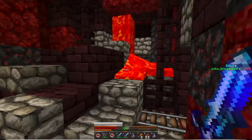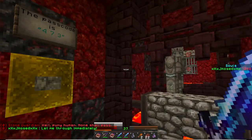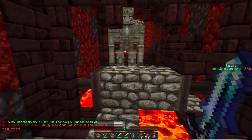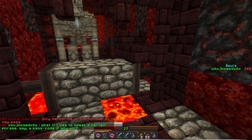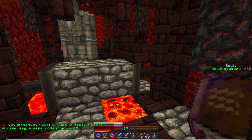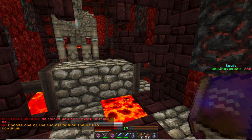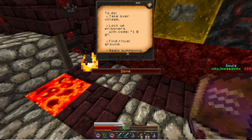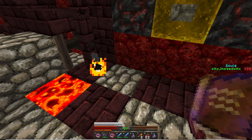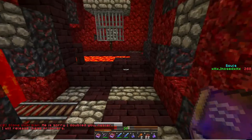The stone guardian says: 'Halt, puny human — none shall pass.' The passcode is 186. The guardian says only Herobrine or his followers may pass. I think the code was 186. If I speak a certain phrase — a passcode. 'Me thinks you're trying to trick me. Choose one of the two options in the wall.' The note says: lock up prisoners with code 186. I knew it! The guardian says: 'Me is sorry, I doubted you master. I will release these prisoners.'